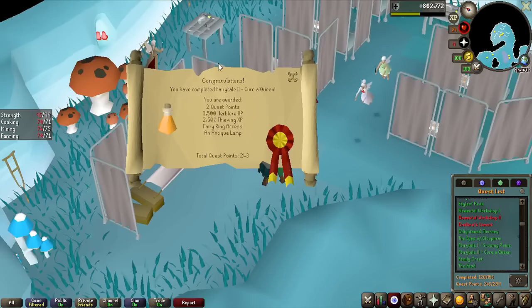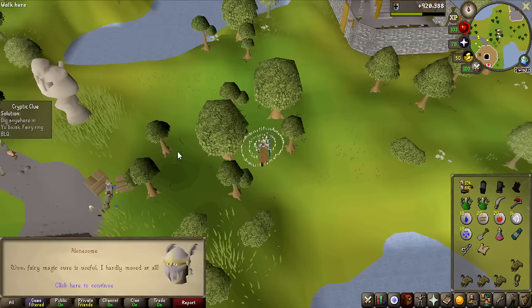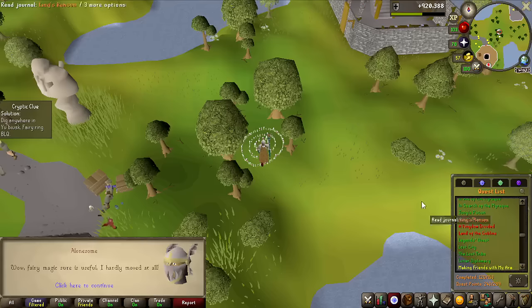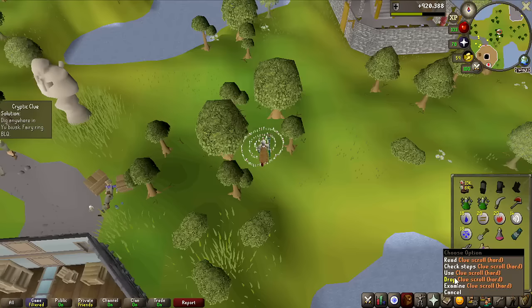Some nice XP from the quest completion. A clue step I've never done before — it says I have to go somewhere in Ubiscus, which I had no idea about. I Googled it and it's actually in the recently released quest 'The Land of the Goblins,' which is a pretty lengthy quest, and I don't have the requirements either. So unfortunately I'm going to skip this one, which means we'll have one less clue scroll at the end. I don't feel like a one-hour detour just for one clue scroll.